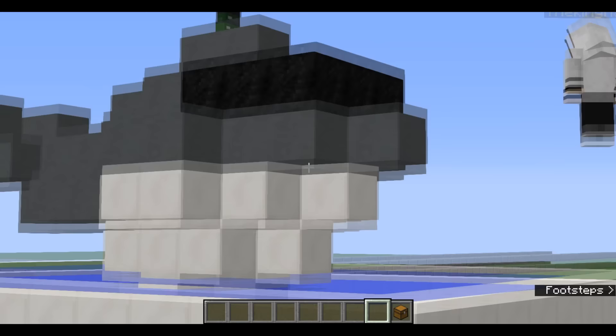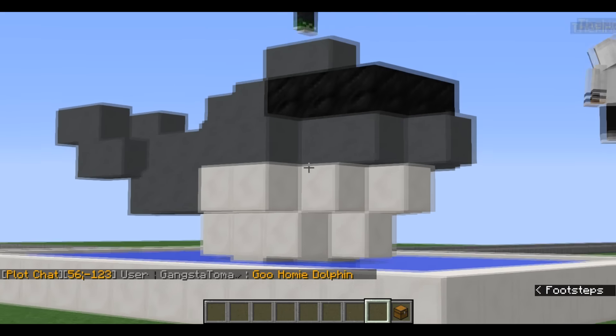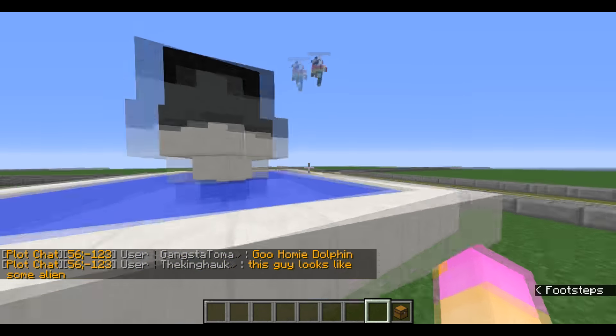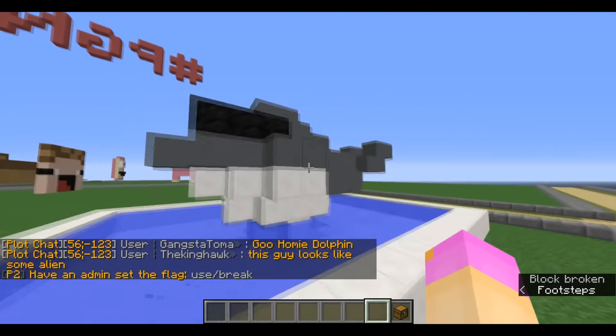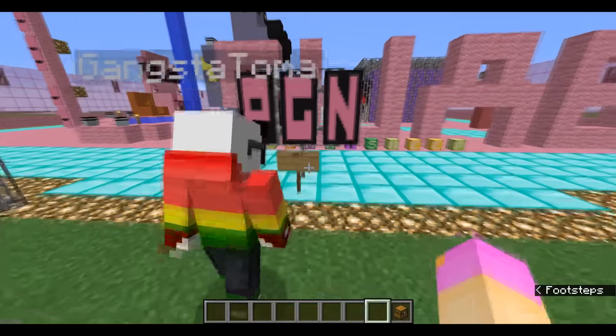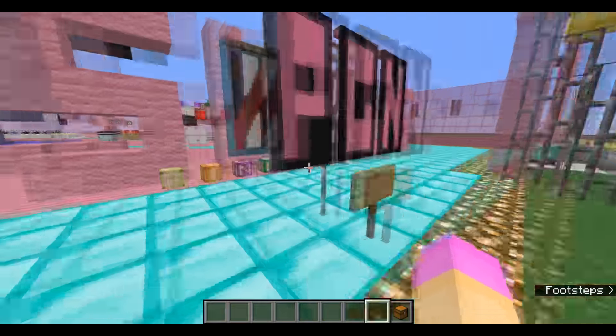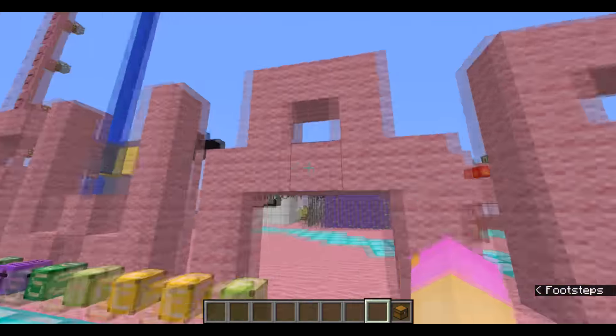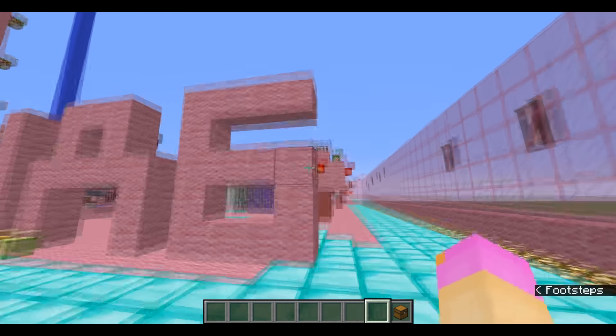Look at that — homie MLG Panda with shades is riding on top of homie dolphin! I still wonder how homie dolphin is flying above water. While I was running looking for some fence posts, I found this epic prankster gangster city. Pink sheep should move in here — this big swag sign says that this city got some swag!